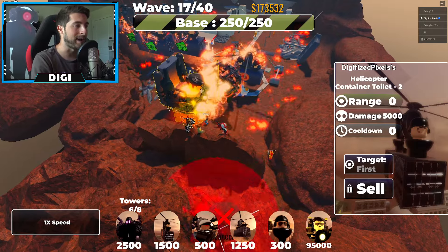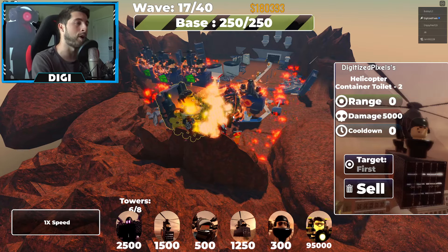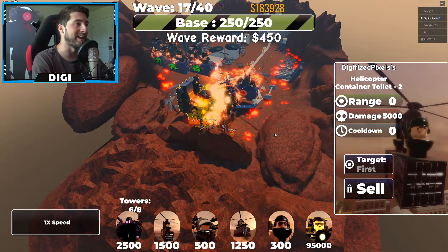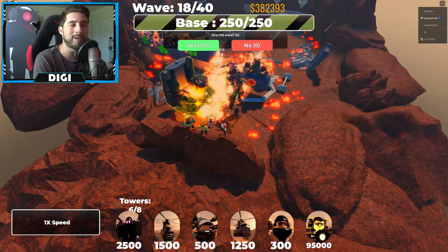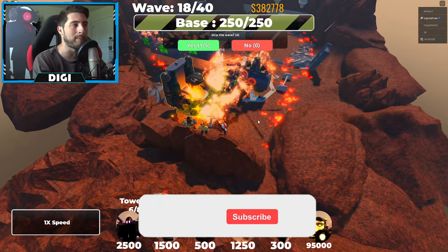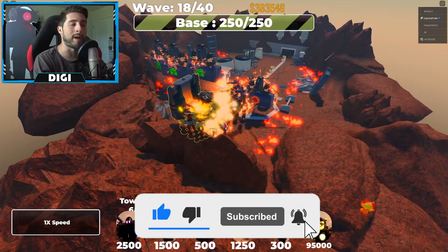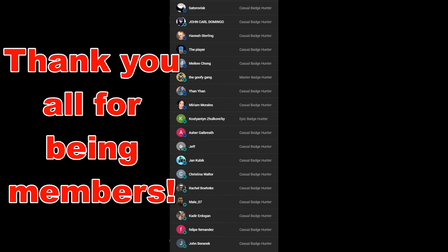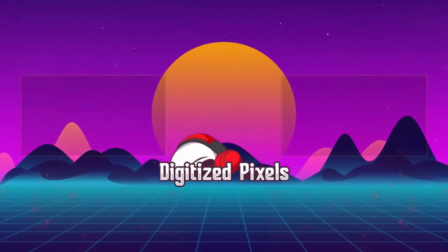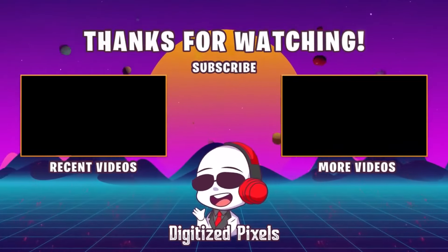I really wish I could sell the helicopter but I can't. It seems you can only place down one G-Man and one Strider, but you can place multiple farm units. Anyway guys, that's all for today — I hope you enjoyed! If you did, leave a like, subscribe, and join the badge hunting squad. Use star code Digi whenever you buy Robux or Premium, and as always, stay awesome, stay cool — bye!